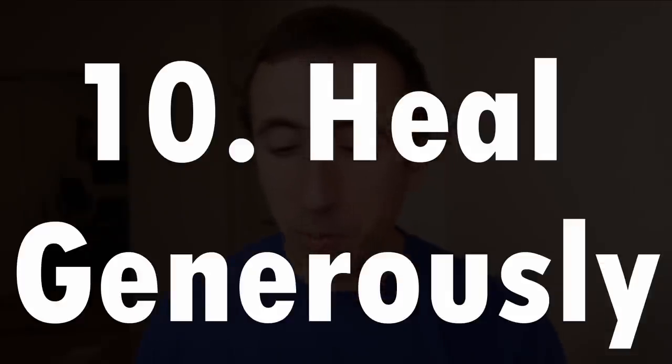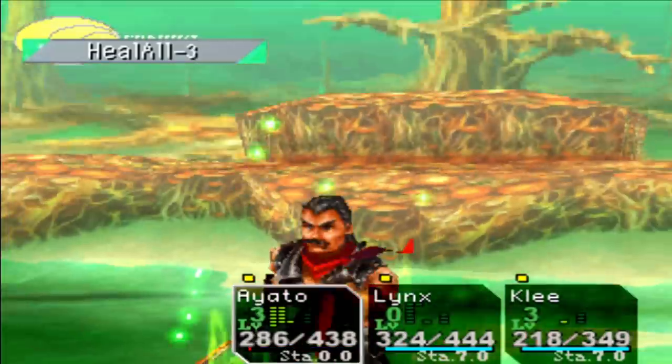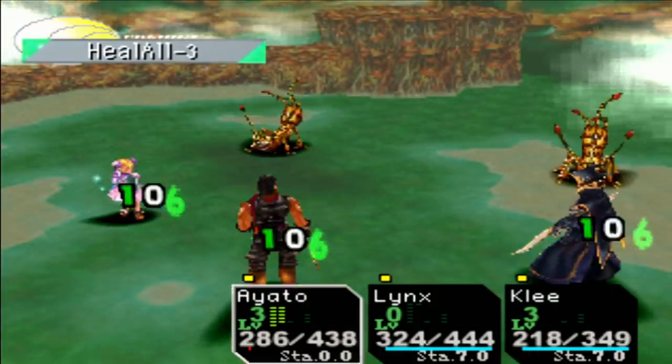Tip number ten: keep your party's HP as high as possible. If you notice someone's health is below 50%, especially in a boss battle, heal them immediately. Bosses often have elements that can one-shot your party if they're below half HP.